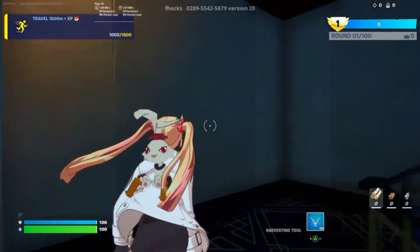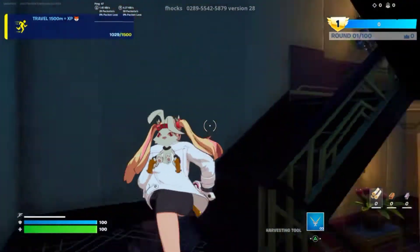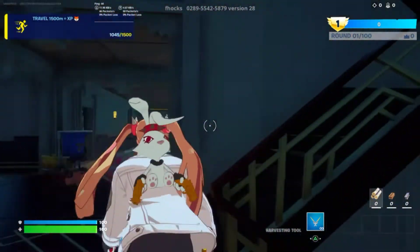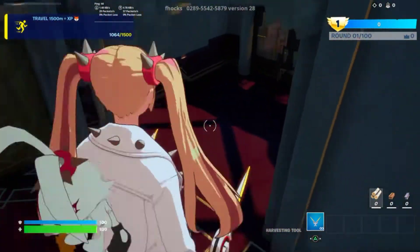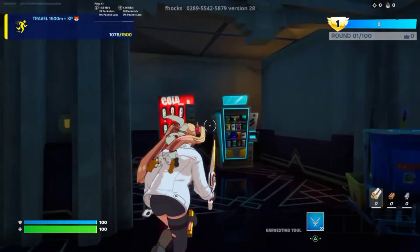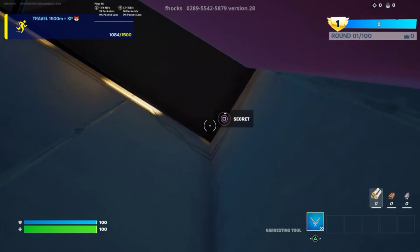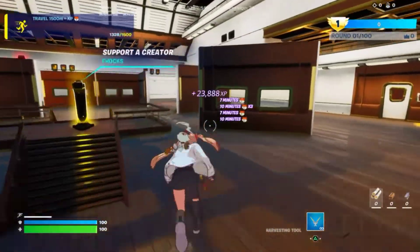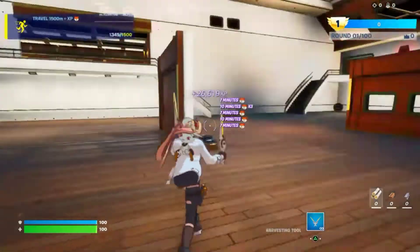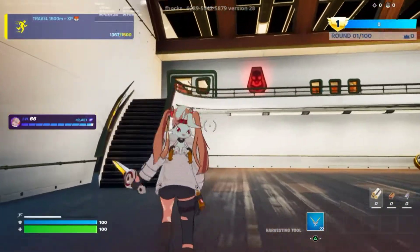Once you reach the top, we actually gotta go one floor below. Where there are no vending machines, go one floor below to where the vending machines are, go to the left side, and in the corner you'll find your next XP button. Once we press this, we'll be teleported back and start earning even more XP. These buttons are giving me at least 25,000 XP each, and I've already leveled up twice on this map.